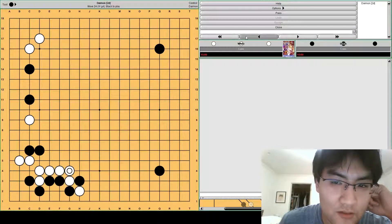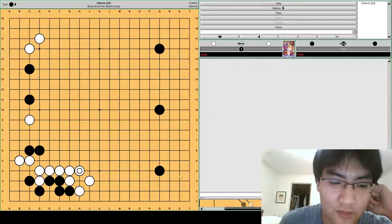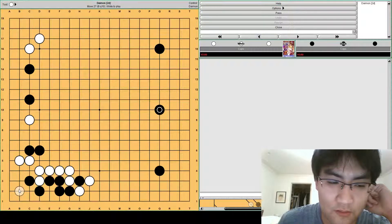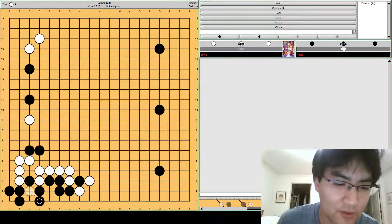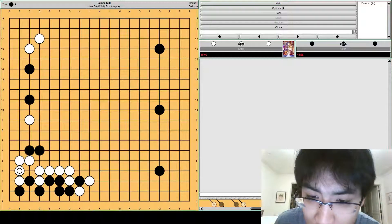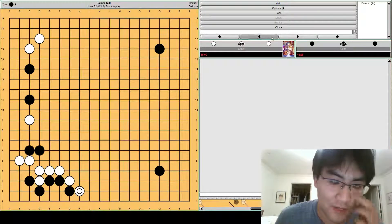Maybe that sacrifice is too big. Maybe atari and then connect — then this move is sente, and then black can get this move in sente as a ladder breaker, and then black lives. It feels pretty good for black if it's like this. White could try to go after the corner, but black looks alive to me. The corner's still not dead yet. Sometimes you play here, but in this case the tesuji at C1 doesn't work. Even after these exchanges, black can still live. Both ways are possible and I think both ways are still good for black, especially if you can get this move as a ladder breaker in.